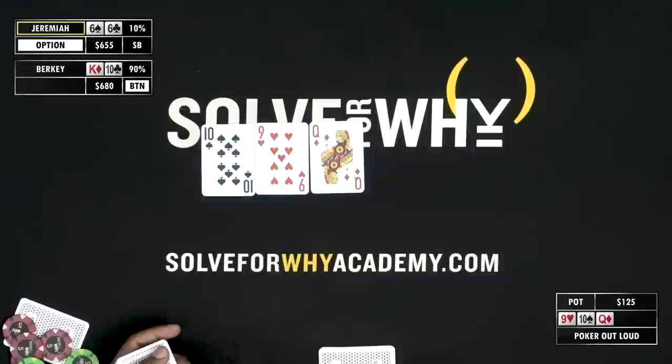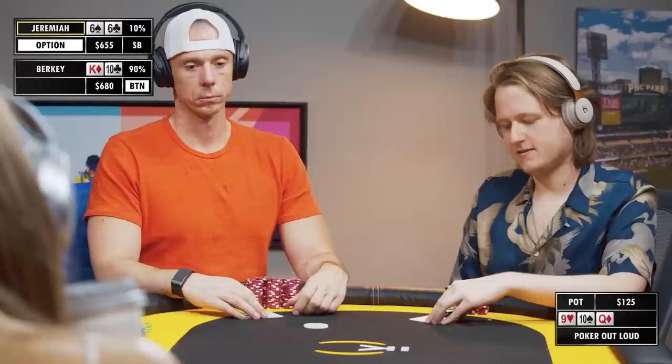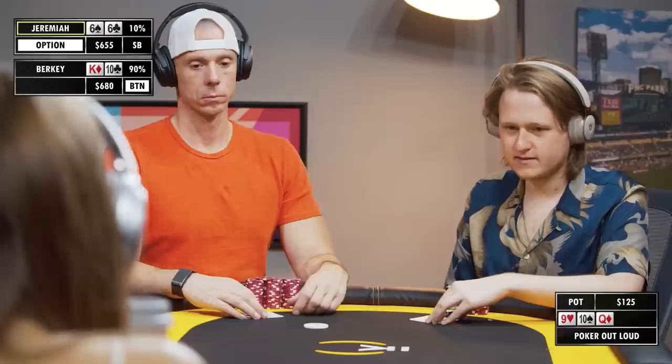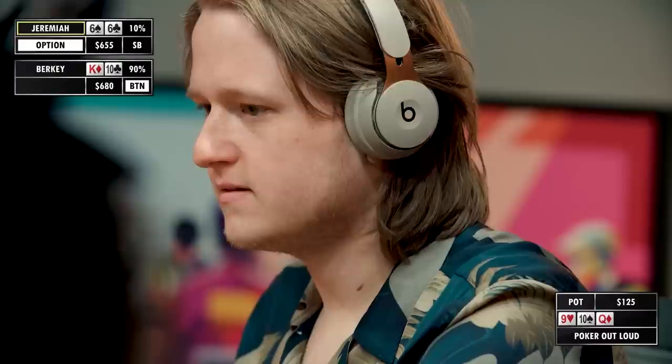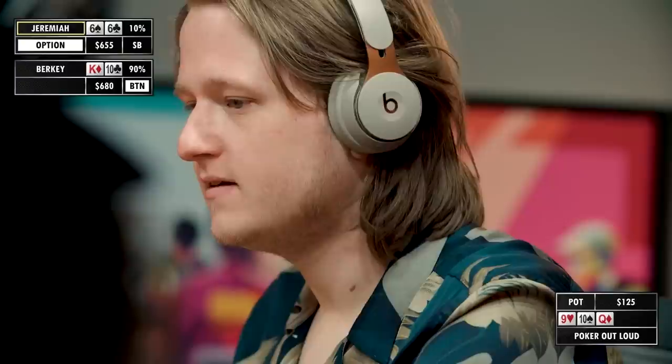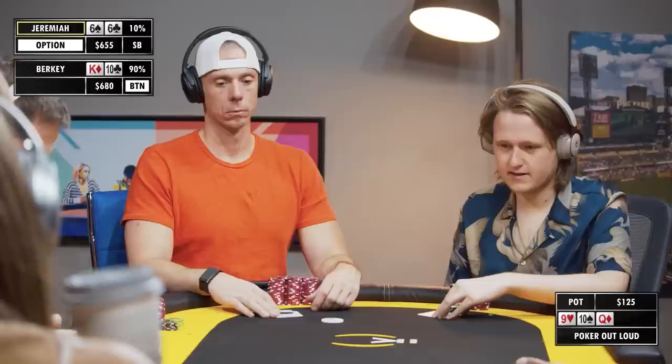So there will be some post-flop maneuverability, but mostly we're just going to flop bluff catchers with hands like this. We have three big connected cards — these are usually pretty good for the 3-bettor. Not amazing at the top of our range. We're both going to have almost an equal amount of King-Jack. He's going to have Jack-8 suited and I'm not. He's going to have plenty of two pairs. I think I just need to start developing a checking strategy — hands like pairs below the 8, 9x, some 10x. These hands just make sense to throw into the check.